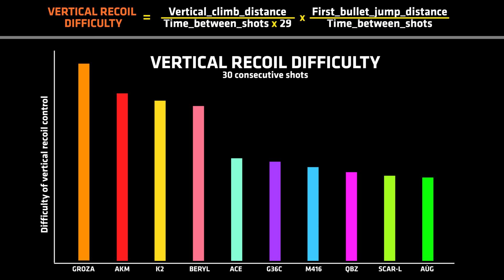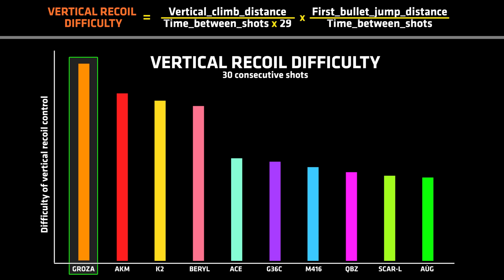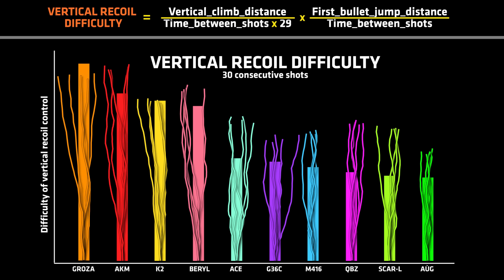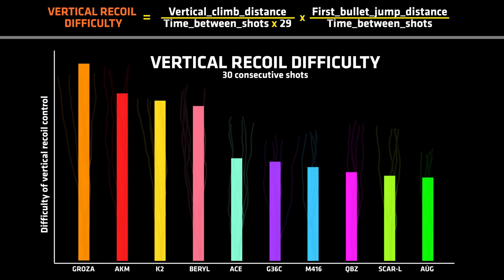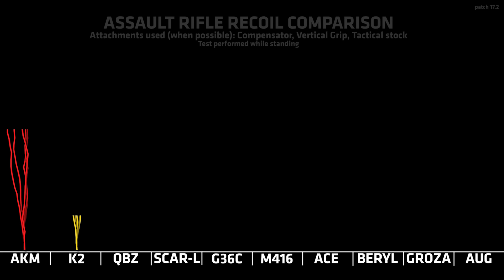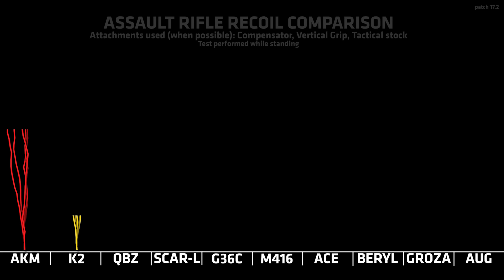According to this equation, the most difficult vertical recoil to control across a full 30 bullet spray down is to be found on the Groza, which is mainly because it has a very high rate of fire and a very high vertical climb. But I personally wouldn't say the Groza is more difficult to control than, let's say, the Beryl. This is because we're lacking the horizontal recoil in this equation, how much it varies, and how much the screen shakes, and so on. I did play around with this equation for a few hours, but it will take a lot of time to develop a proper equation that defines the difficulty of gun control in PUBG. But that might be overkill, because if we simply look at these charts, I think we have a pretty realistic picture of the difficulty of the different assault rifles in PUBG.